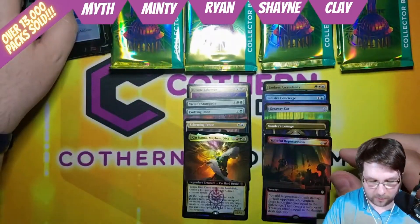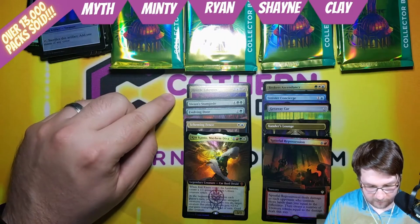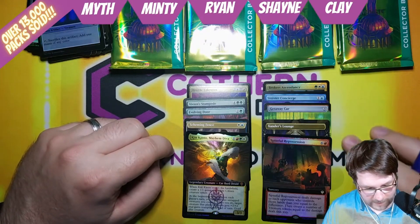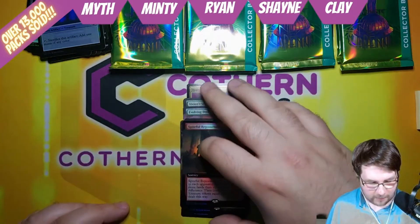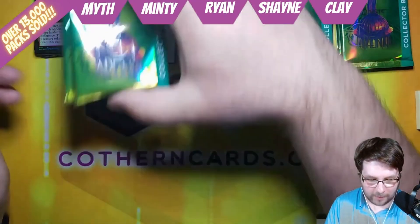Let's see what your total is, Myth. We have 5 and 6 is 11, 14, 16, and 4 is 20, 23, 25, 28, and 33 for Myth. We'll see where that ends up — kind of hard to tell. This is our first collector battle, so we're about to find out.